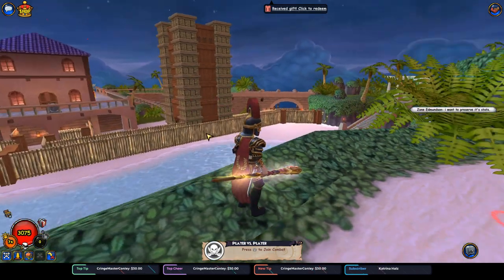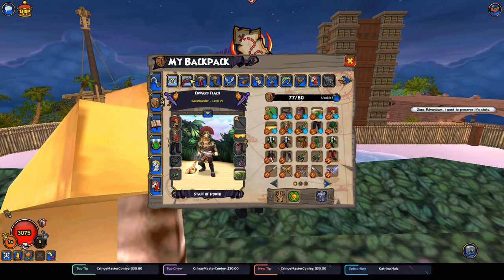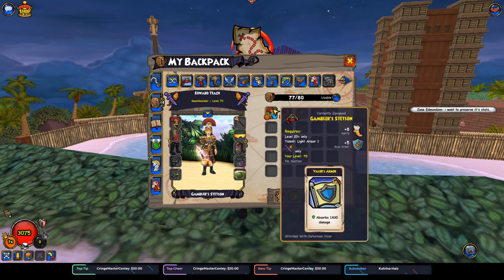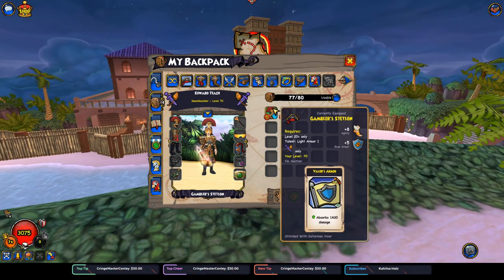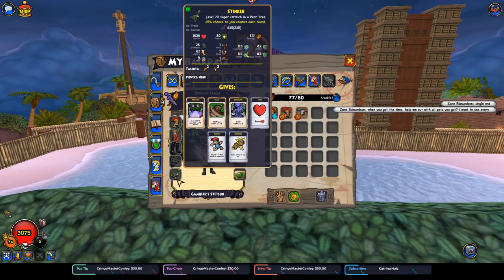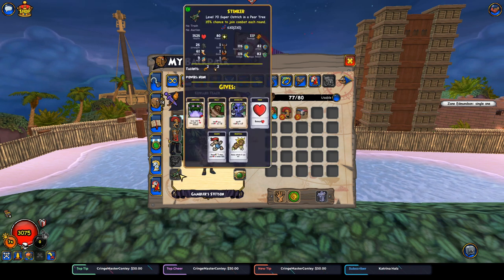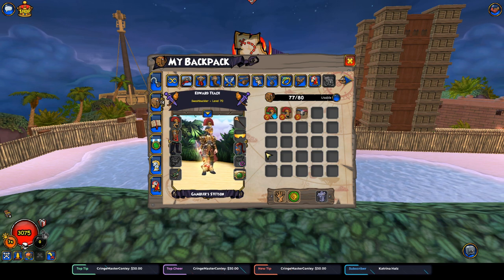Here I am back at the rug glitch on my Swashbuckler. First we are going to have a look at the hats we have for Swashbuckler. I have a couple of choices. I actually have this hat called Gambler's Stetson. The important thing is that it gives Veiler's Armor. You can pretty much get this in any group chest in Cool Ranch at level 20. It's really good to have because you can put it on when you're at like half health and enjoy the benefits of Elusive and Turn the Tide, and still have enough health to basically stay alive. So it's super helpful.